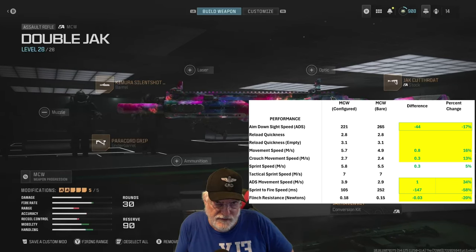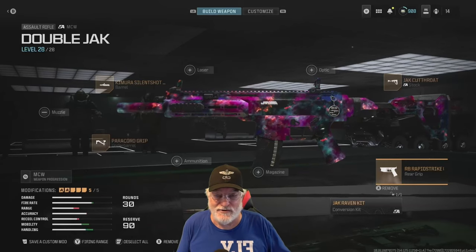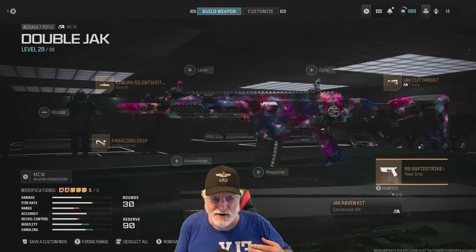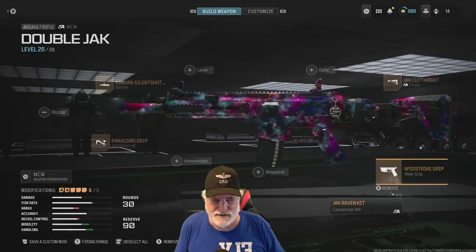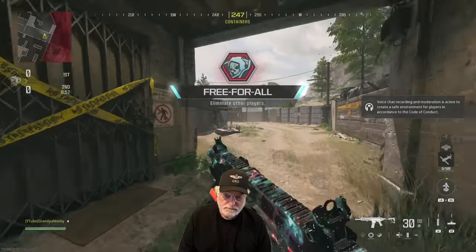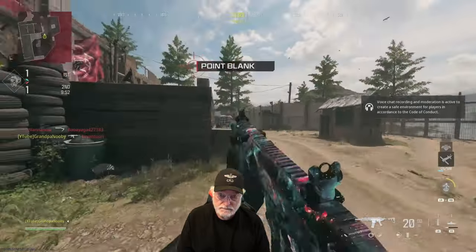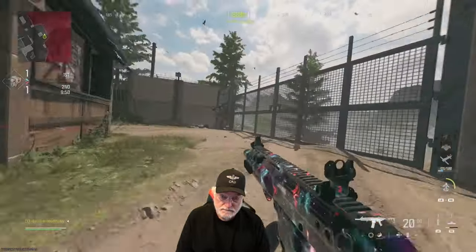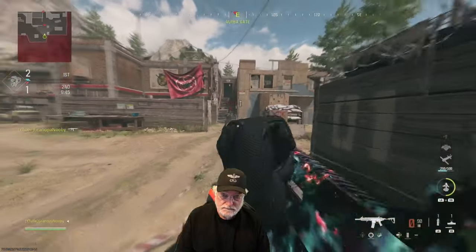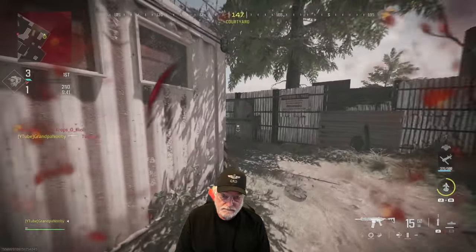Flinch resistance is slightly worse. Let's take this reimagined MCW onto the field of honor and see what it did for grandpa — and to grandpa's enemies. Free for all on Shoot House. It's going to be a good test because this is a medium and short map but you can also get long shots on it. This setup deletes at 800 rounds per minute — just ask that guy.